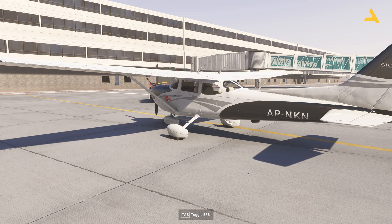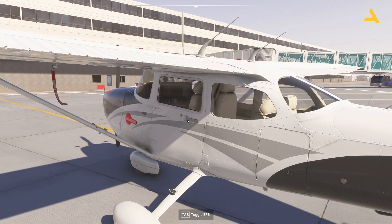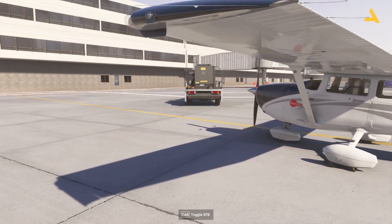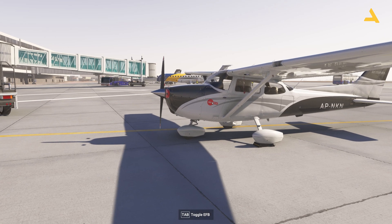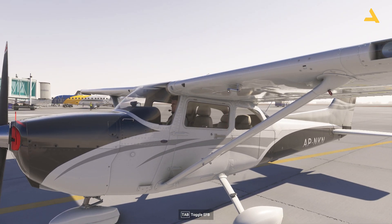Getting into the Cessna 172 is easy — you move your cursor over here, you see this lever, you press it and you are in the cockpit. Before this you have to actually remove the pins and the covers. You can use WASD keys on the keyboard plus your mouse to move around. If you cannot remove a cover, just go close and you will see this hand sign, and then you can remove the pins and the covers.